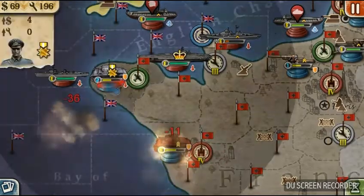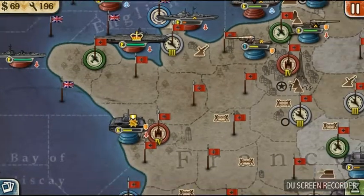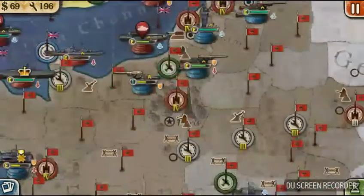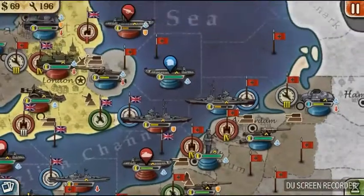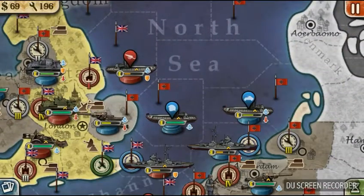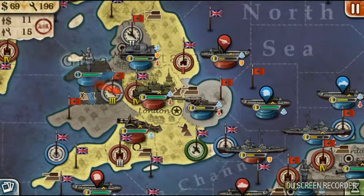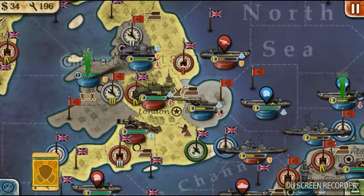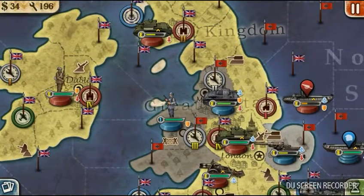Finish off some desultory fighting — they're trying to invade me. Taking over sea territory means absolutely nothing, so chill. I feel like I should put a solid artillery on there, but you know what, nevermind, we're not gonna do it. That's the end of this turn.